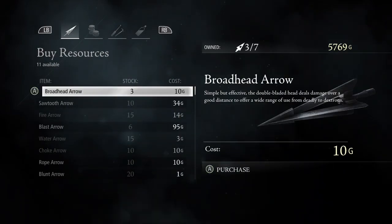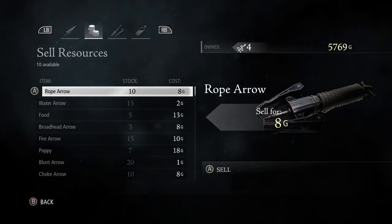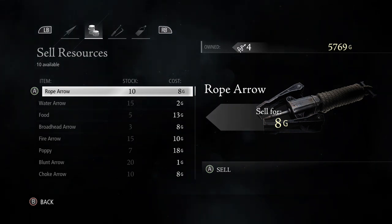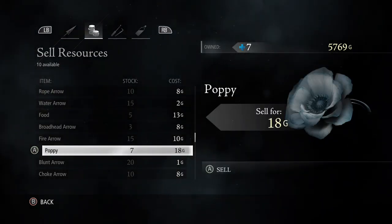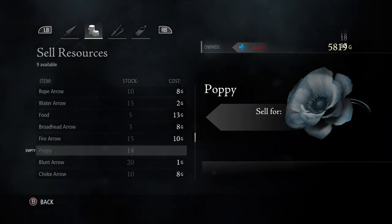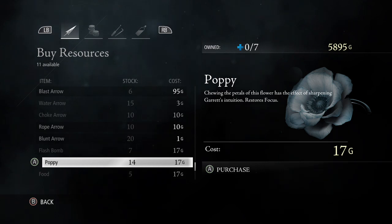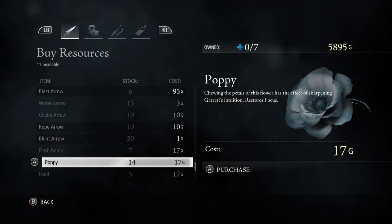Once you have those trinkets, you go over to Sell once you have seven poppies. This will work best if you already have seven, but it's not needed if you have the money. You go to Poppies and you sell your poppies at 18 gold apiece. Then you go over to Buy and you buy your poppies at 17 gold apiece, netting you one gold each time you buy and sell.